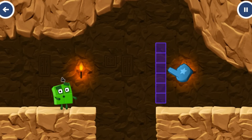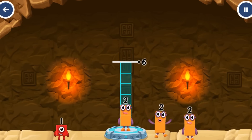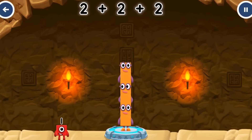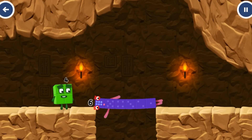Tap to solve the puzzle to help get across the gap. Add number blocks to make 6: 2, 2, 2. 2 plus 2 plus 2 equals 6. Well done!